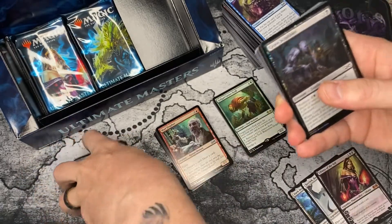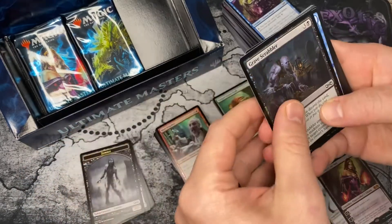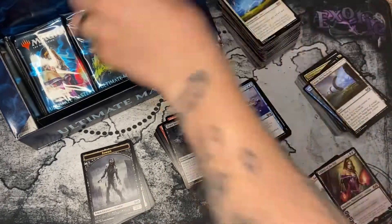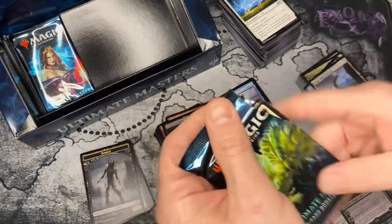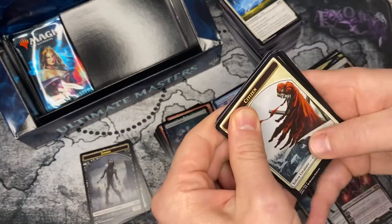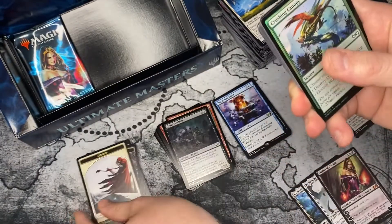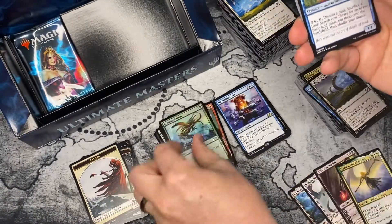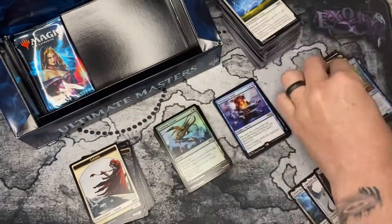We still need our foil rare or foil mythic though — where is that hiding? That is not what we want. Two packs left — there's no way we can not get a foil rare or mythic. Oh my god — Cigarta! We got a fourth mythic. Better than not getting a fourth mythic.